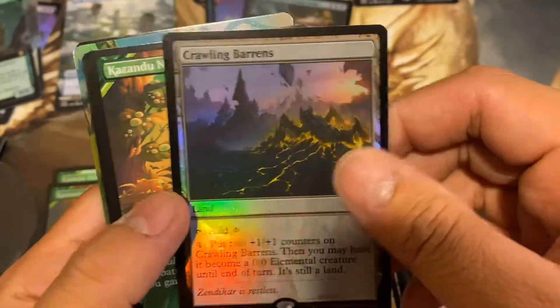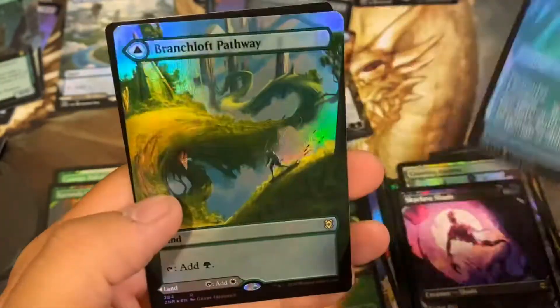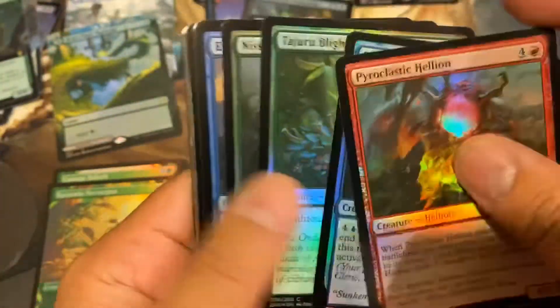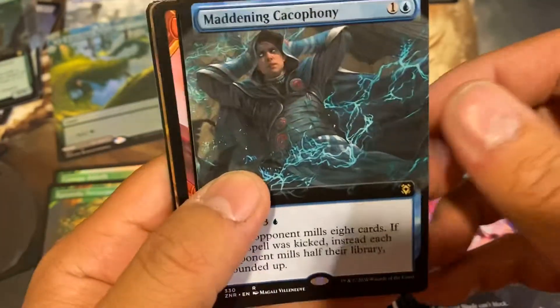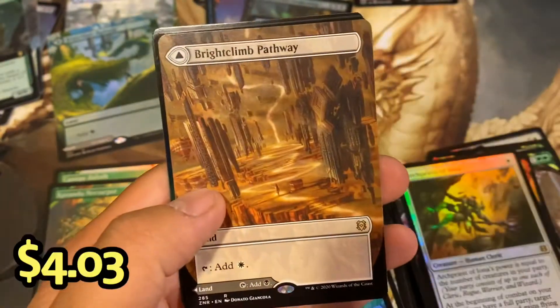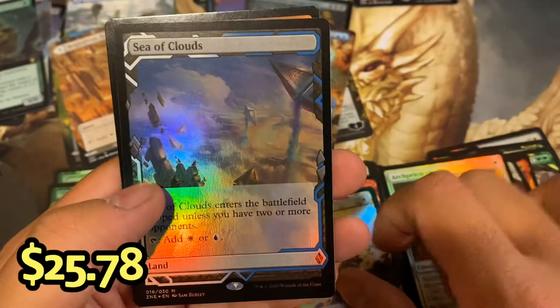Crawling Barrens. Nature Pot. Skyclave Shade. Skyclave Squid. And a foil Branch Loft Pathway. We can still pull one more pathway — it's almost like a trilands thing from Ikoria, pull one of every kind in every box. Iona. There it is — the Bright Climb Pathway. Foil Draboa. Sea of Clouds, that is also a nice one to pull. Mythic number ten.